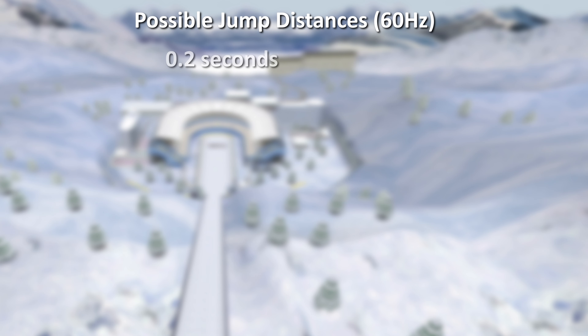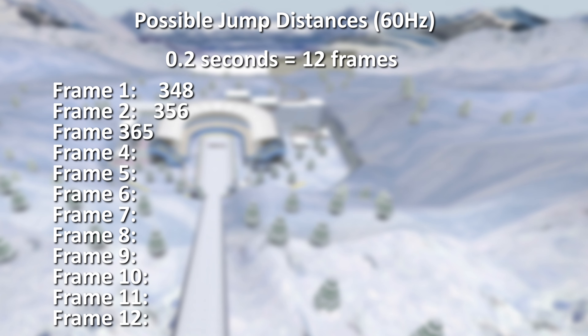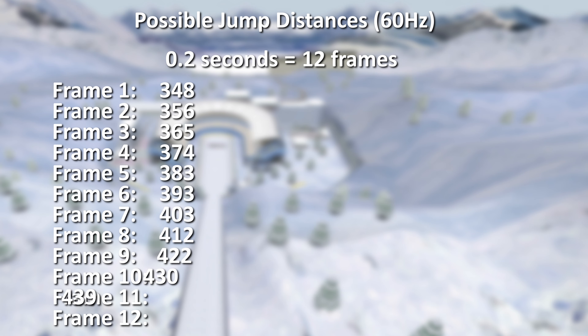There is a 0.2 second time frame during which the player is able to swing the Wiimote in order to successfully jump. As the game is running at 60 frames a second, there are 12 unique points at which the player can jump, each of which results in a different distance from the ski jump. If you've played the minigame yourself, you may notice that far more distances can be achieved in practice than those shown on screen.